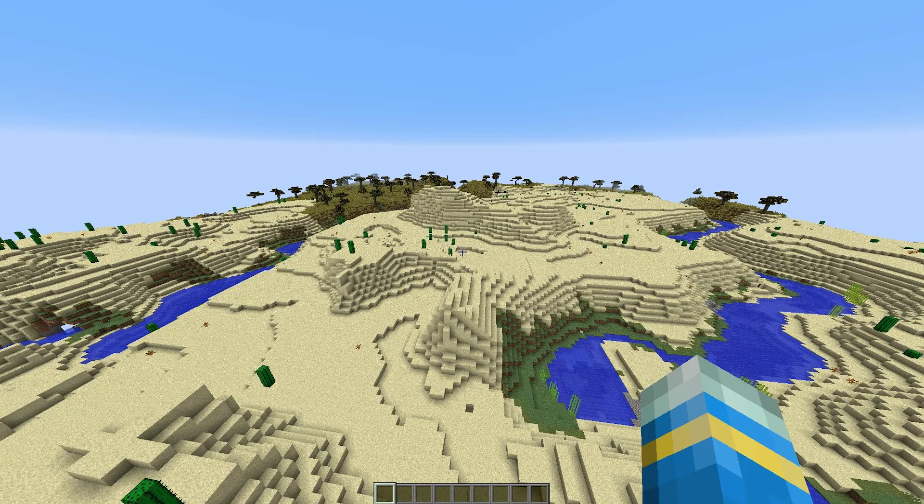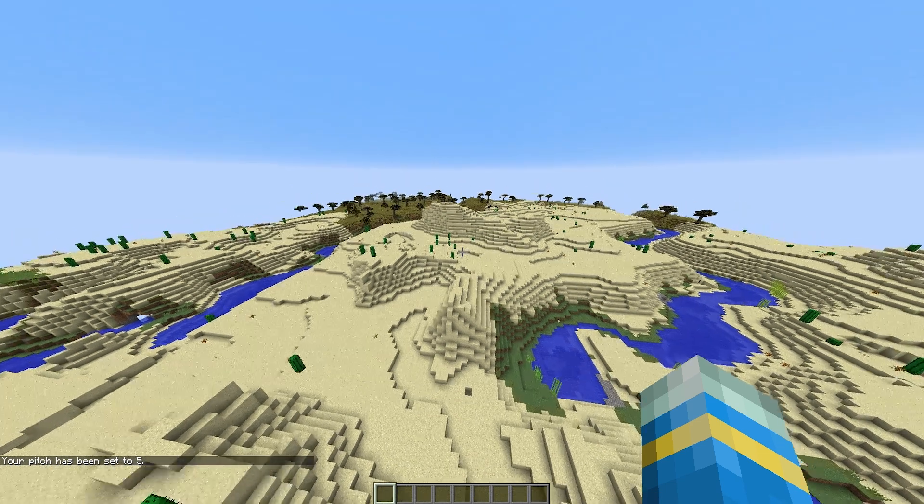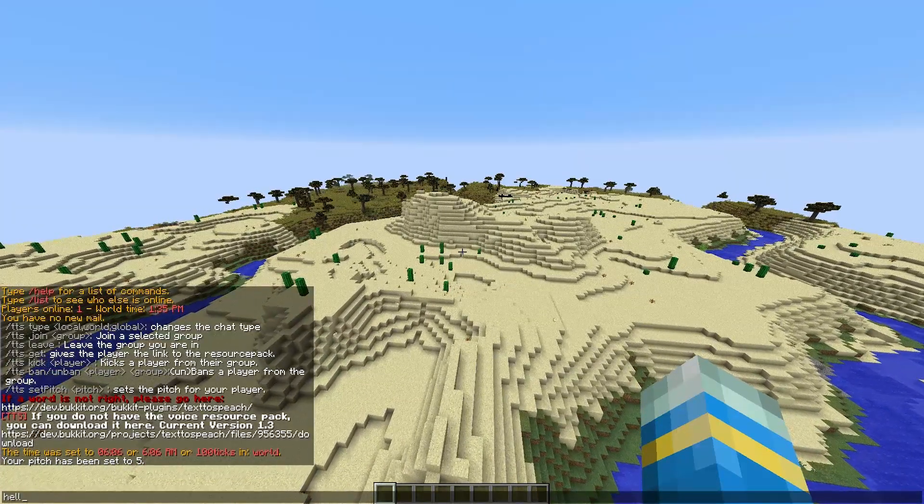We are almost ready to test this out. One more command we need is slash TTS set pitch. This is a really cool command where you can set the pitch of your voice in game — a low number gives you a low pitch voice and a high number gives a higher pitch voice. I'd recommend between 1 and 20; any higher doesn't really work. I'd recommend 5, 4, or 6 — let's go with 5 and test it out.